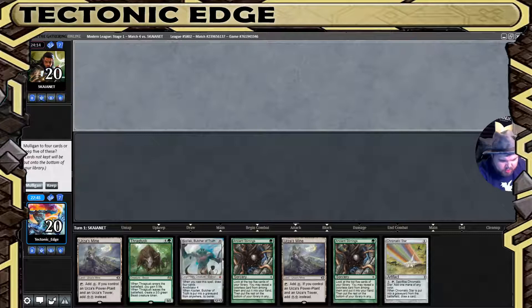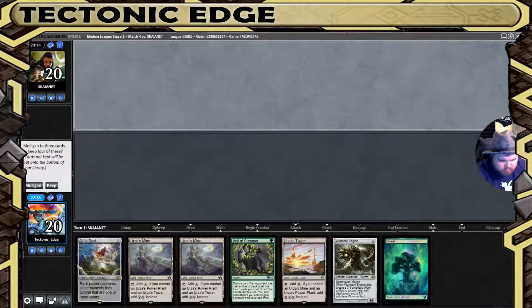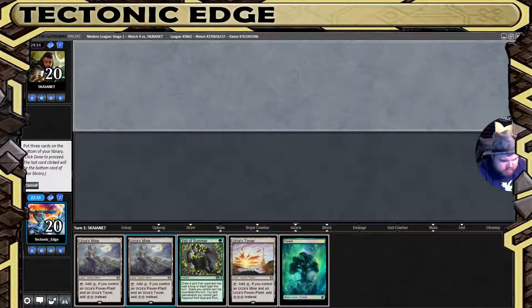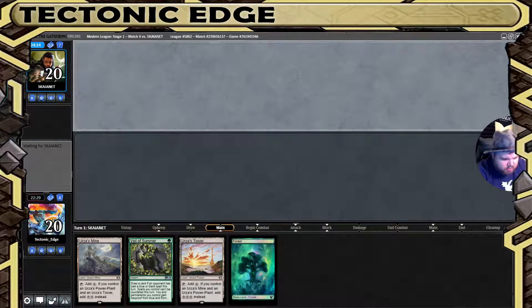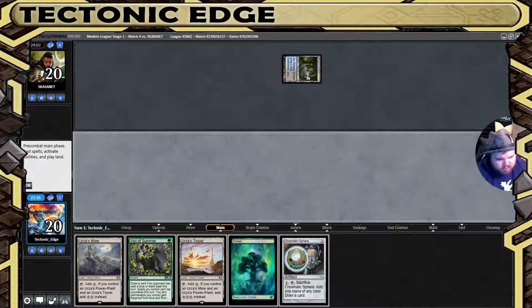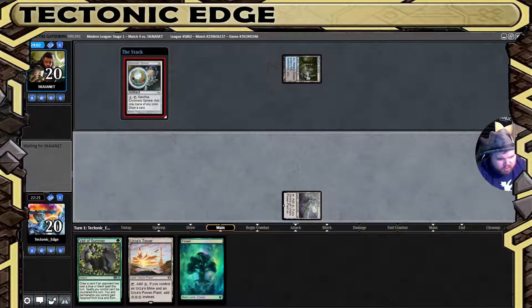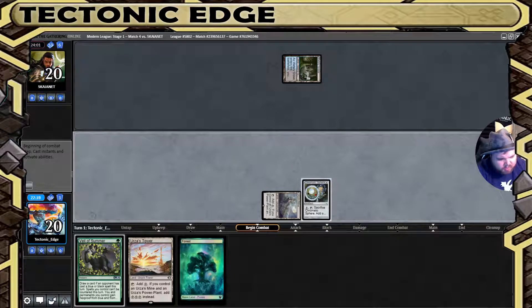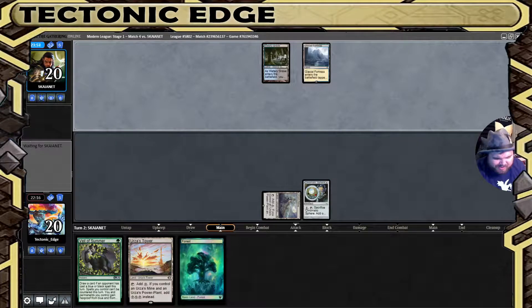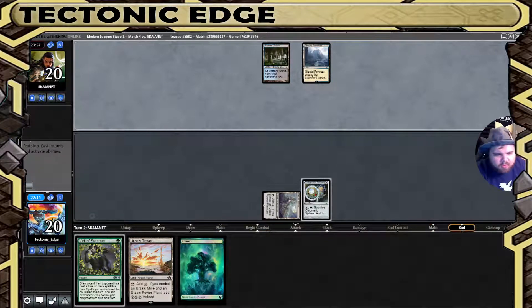Ideally we want a large Mistcutter Hydra and that's gonna have to be the keep — we're going for a slow build here. No turn one Thought Seize, nice. We're gonna get a redraw with the Chromatic Star. Veil of Summer is a little weak right now if they have a Thought Seize, but it looks like they don't for the moment.